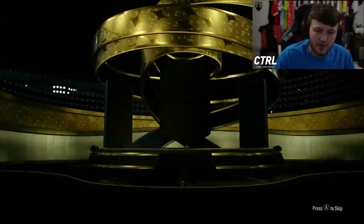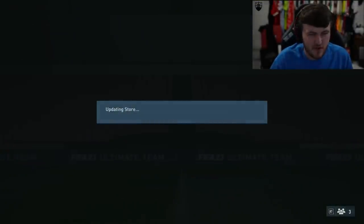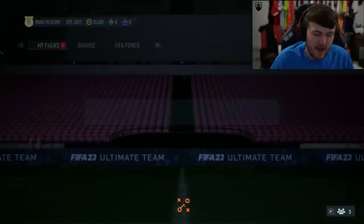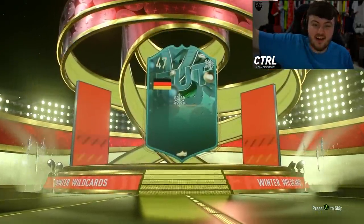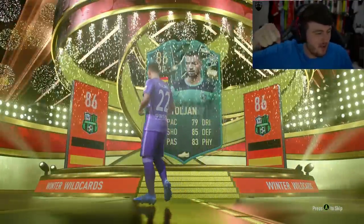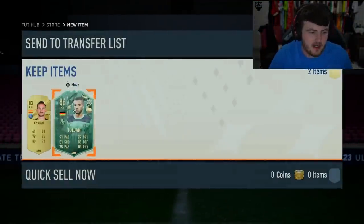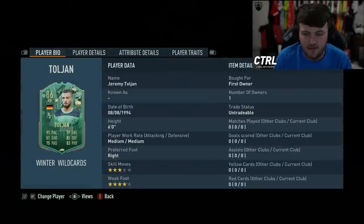81-plus double upgrade — go on, let's get a Winter Wild Card! A Sancho on this account would be the dream. We get Schmeichel and Vertonghen — decent players, like 10 years ago those were great! And now — we do get a Winter Wild Card! Germany right back, Toljan. We'll take it — a Winter Wild Card in the 83-plus double upgrade!